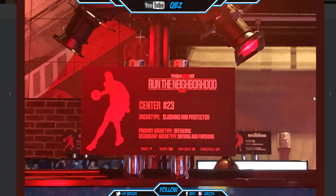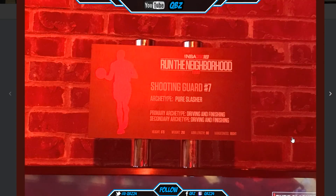Center — slashing rim protector. Primary is defending, secondary is driving and finishing. Seven foot one, probably 260-280, arm length 88. Then a pure slasher — driving and finishing for both primary and secondary. He's 6'6", 210, arm length 80, shooting guard.